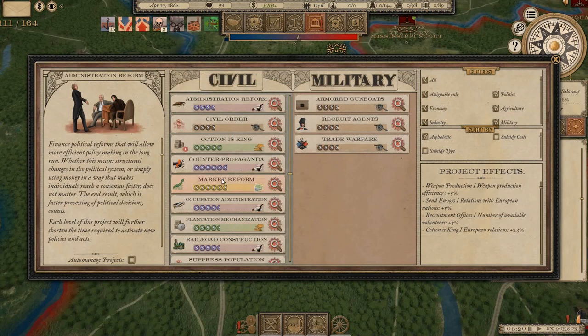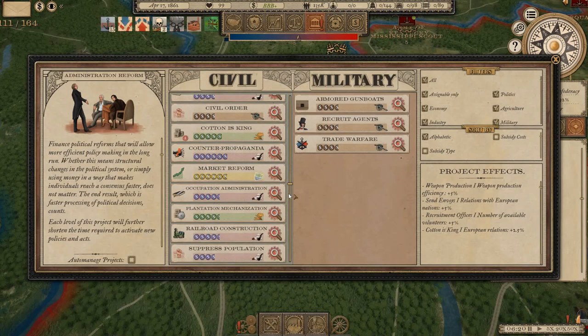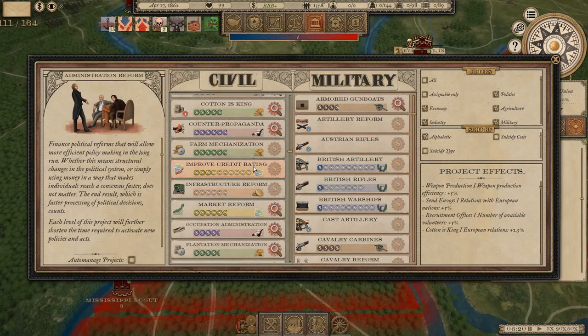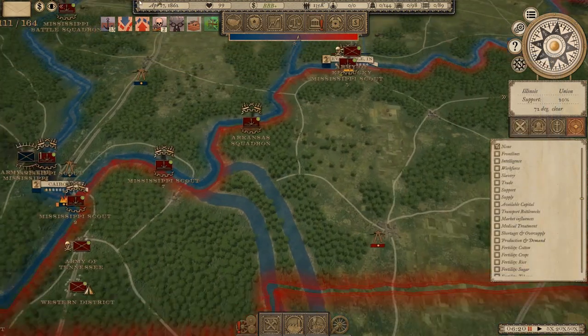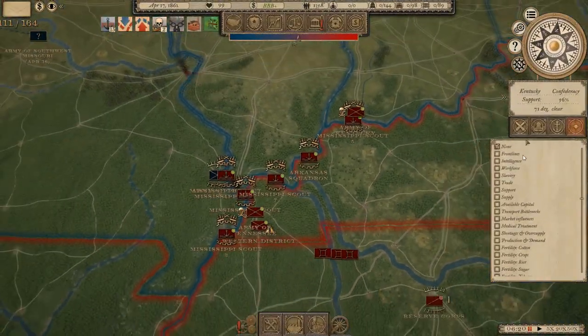We don't have that many markets. We do have two and a half million in agricultural funding but I'm holding on for farm mechanization, which we're almost ready to unlock. Once that's done we're going to work on propaganda, which will increase loyalty in some states where we need it. That's about it - let's get started and see what this episode brings.